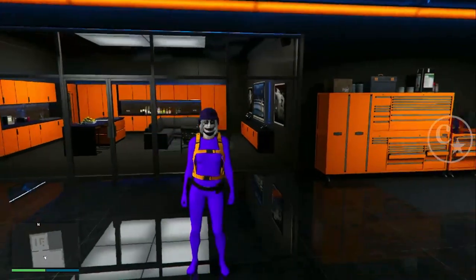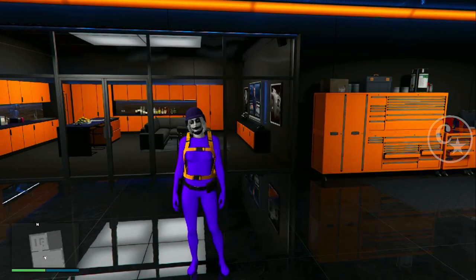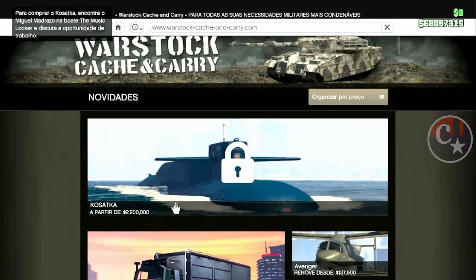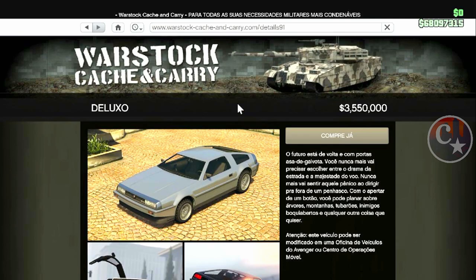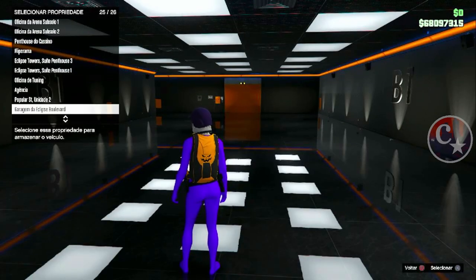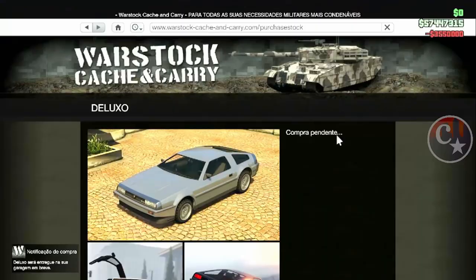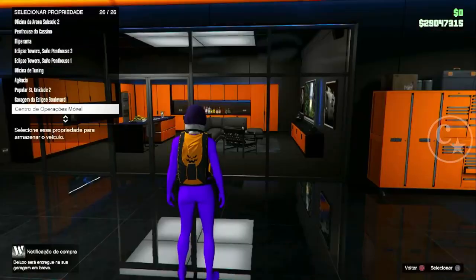Para quem não sabe e nunca fez: tem que pegar uma ave no modo história. Vou deixar o vídeo no primeiro comentário fixo para você aprender a pegar uma ave primeiro, para depois fazer o glitch inteiro. Vale para o PS4 e para o Xbox. Vou vir aqui na World Stock — você pode comprar aqui o Screenjet, pode comprar o Deluxe, que é um dos carros mais caros. O golpe do Bogda está em atividade, então ele cai de preço, mas ainda vale R$ 2.100.000 para a gente estar vendendo.